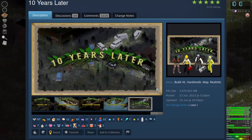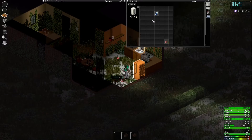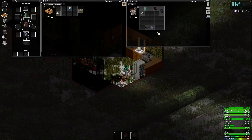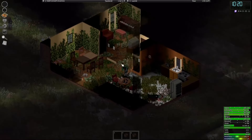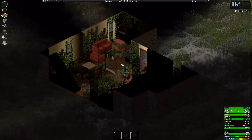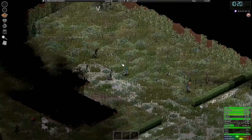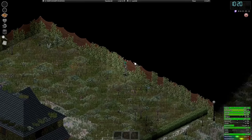The 10 Years Later mod. This mod revamps the entire map and makes it way more rundown, more spooky even. Every last inch of Kentucky has changed in this mod and it makes cars incredibly difficult to use without first having to clear out the roads again, of course. This mod drops you into the apocalypse 10 years after man first got poisoned by that tainted Spiffo's burger.